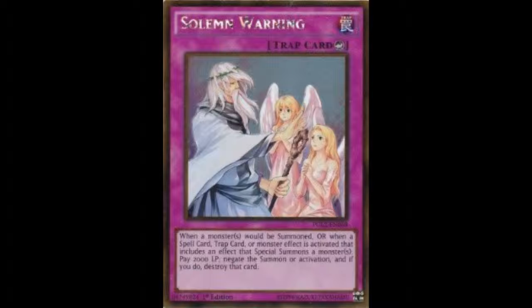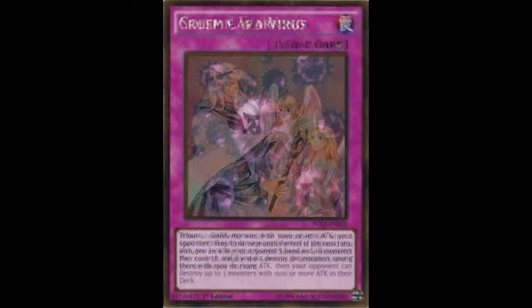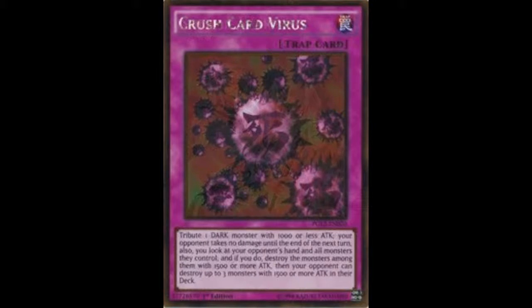There's also Eradicator Epidemic Virus, which is a nice addition, and the Time Lords. I used some of them in my first proper deck, which was an Exodia delay tactic build, and they worked really well — especially Metaion the Time Lord. When your opponent has lots of monsters and you special summon it and attack, it returns them all to your opponent's hand, which can really cause some problems. Overall, I think this is a very great set.